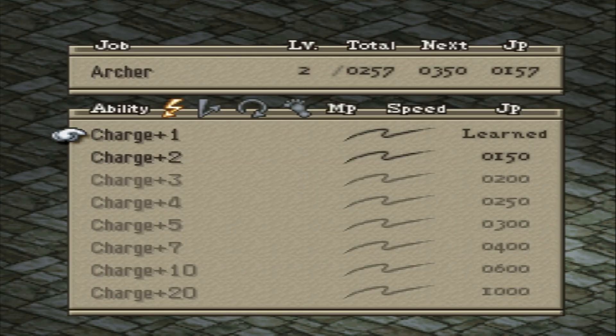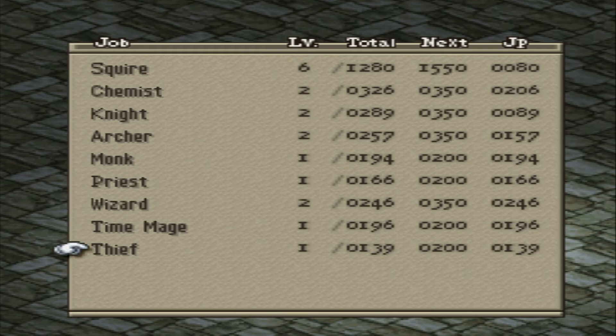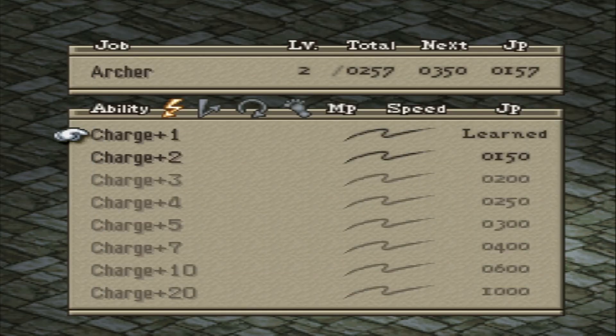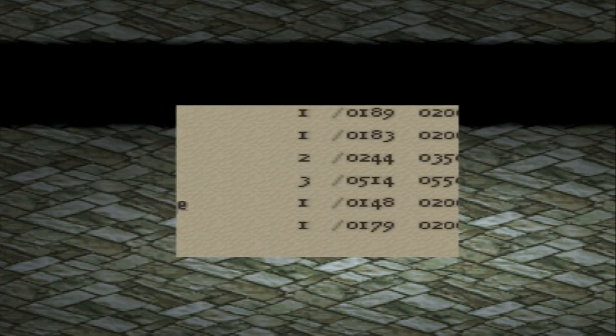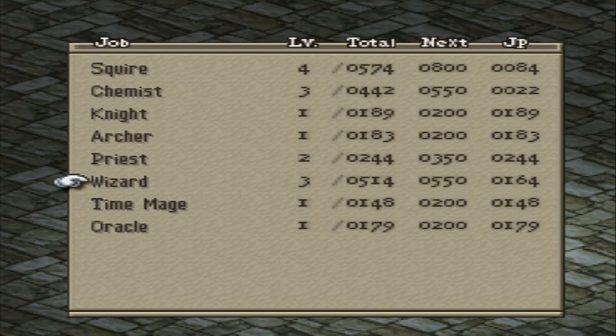Alright, sounds good. And our Archie - okay, so we can go to Thief now. Let's see what level are you in terms of Archer. We're going to let you get to three before we're taking off of that. So let's go to Archer and charge two, I suppose. Okay, so 200 - we're back up to a decent amount there.